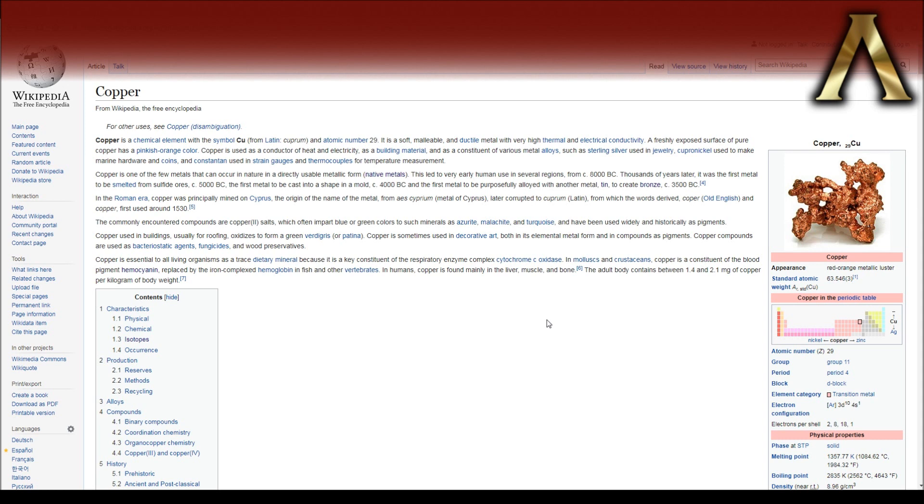The reason I call it the unsung hero is because, in a lot of ways, copper was the first metal. As we see here on just sort of the Wikipedia introduction to copper, it was the first metal to be smelted from sulfide ores, the first metal to be cast into a shape in a mold — kind of a big deal — and the first metal to be purposefully alloyed with another metal to create, of course, bronze, which we'll talk about a little bit as well.